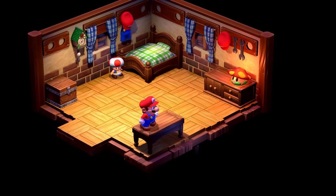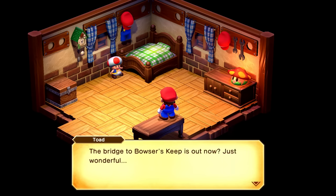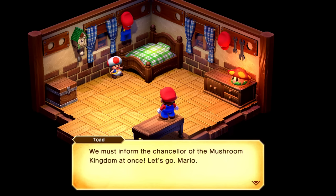What happened then? We were walking — the bridge fell. Pretty good charades by Mario. The bridge to Bowser's Keep is out now? Just wonderful. We must inform the Chancellor of the Mushroom Kingdom at once. Let's go, Mario.